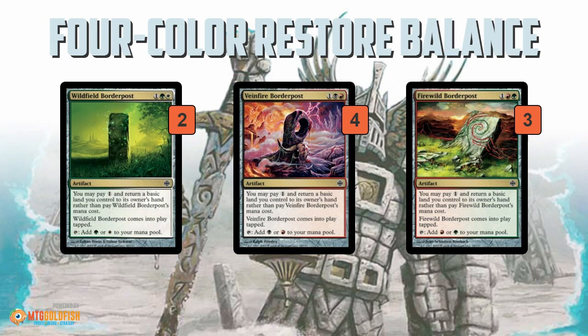The other key piece of Restore Balance decks is breaking the symmetry when you actually cast Restore Balance, and for this the deck uses Border Posts. Border Posts are 3-mana mana rocks, except they have an ability where you can pay 1 and return a basic land to your hand instead of paying their mana cost. Restore Balance abuses this by picking up its own basic lands and playing a bunch of Border Posts, so you still have mana from the Border Posts on the battlefield. The Border Posts don't get hit by Restore Balance because it doesn't affect Artifacts. Since you're picking up your basic land every time you play a Wildfield Border Post, a Veinfire Border Post, or a Firewild Border Post, when you resolve Restore Balance you're probably only going to have 1 land — maybe even 0 — in play. Your opponent gets Armageddon'd, all their lands are gone, but you don't care because you have the Border Posts to keep making mana.